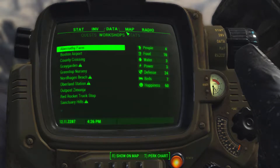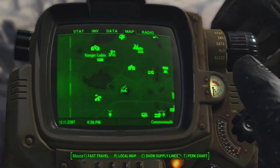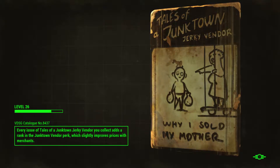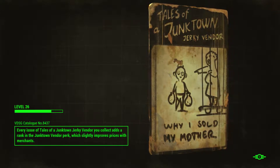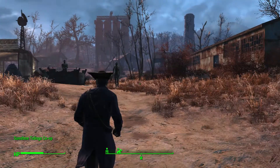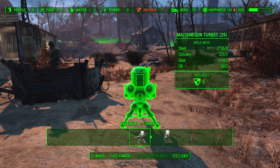Grey Garden is short on defense relative to food. Sunshine Tidings Co-op needed attention too, so let's go there first. I think Sunshine Tidings is probably going to need beds. I could actually start removing food production from some of these places. Defense is really low here, and that's because I was really short on materials the last time I was here.